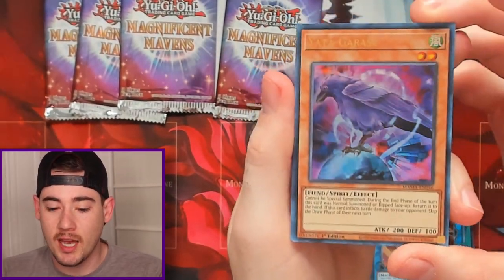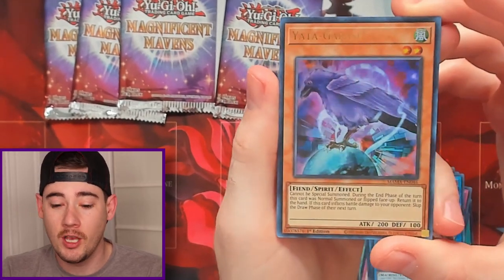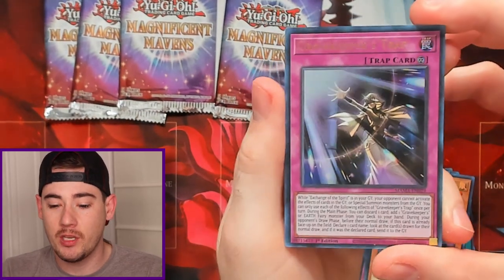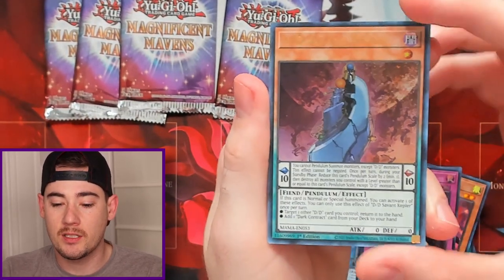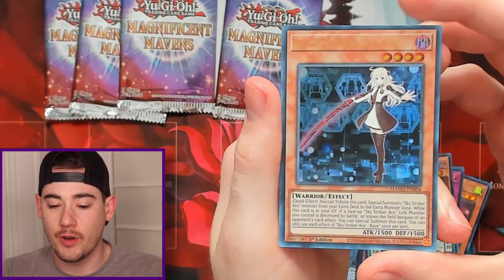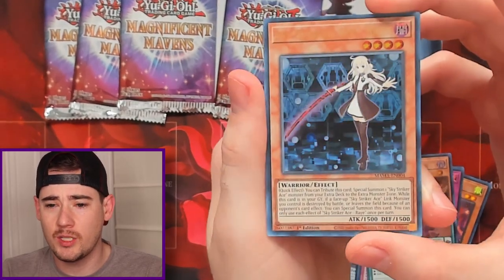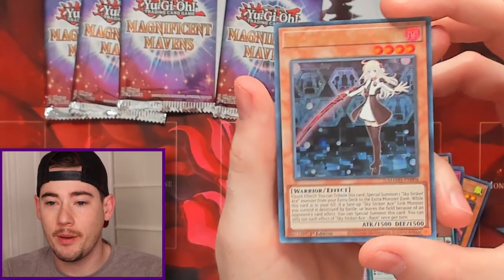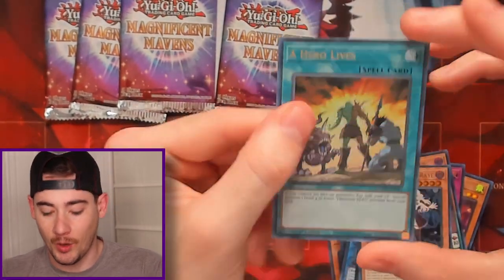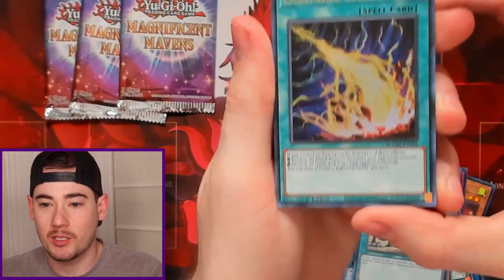We got Yada Garatsu, which is actually going to be a Starlight and Crystal Revenge — we will be looking for that in the set for sure. Then we got Gravekeepers Trap, DD Savant Kepler, Sky Striker Ace Ray — wasn't she just an Ultra in OTS 19 or OTS 20? — and then A Hero Lives, but not an Ultra Pharaoh's Rare.